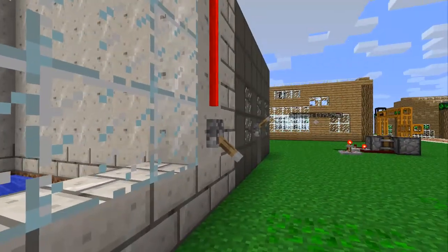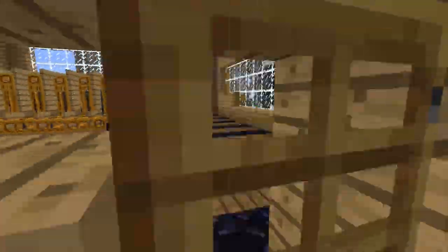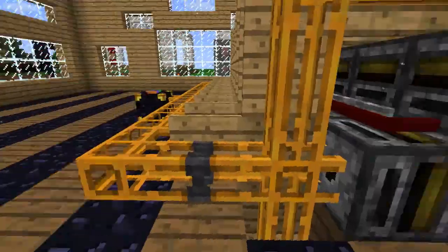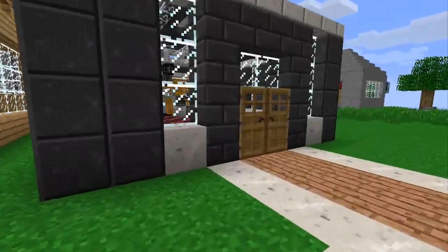This is my wither spawner — I turn that on and withers fall down. And this is my bee room where I had tons of apiaries with rocky bees, which are making me honey at a very decent rate.